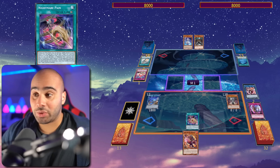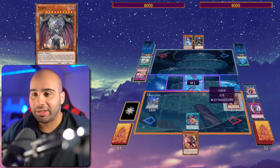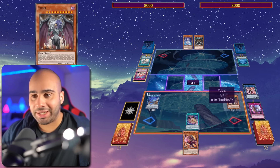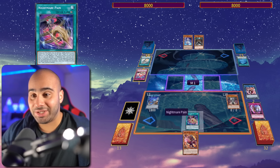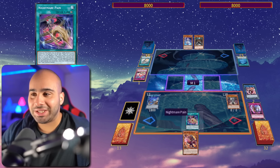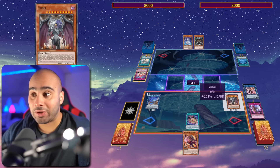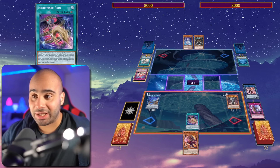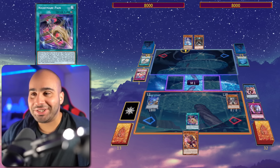My opponent is forced to attack over Yubel because of Nightmare Pain. Yubel cannot be destroyed by battle, I take no battle damage, and I reflect the damage to my opponent with Yubel. With Nightmare Pain, your opponent takes the damage instead — which is really nasty. If your opponent has a 3k attack monster on the board, he's forced to attack over the Yubel, we inflict 3k with Yubel, and he takes 3k because of Nightmare Pain — so in other words, we burn our opponent for 6k by forcing him to attack.